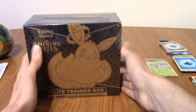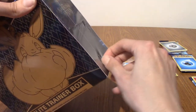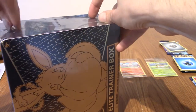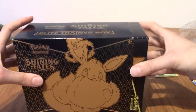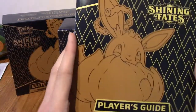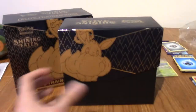We are back for the Shining Fates Elite Trainer Box. This is actually a set I kind of held off on getting because this has been out quite some time now. Back when they were released, they were notoriously really hard to get your hands on. Then recently they've kind of just flooded. A lot of places have them reduced. I got this for about £34 or £35 - for 10 packs, that's pretty good. Inside we've got a poster with Shiny Charizard, Shiny Dragapult, Shiny Toxtricity, and Shiny Corviknight.